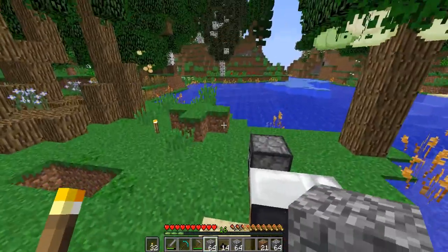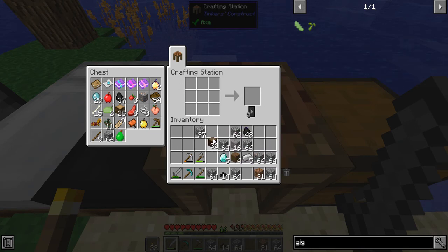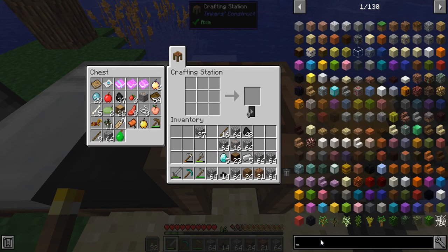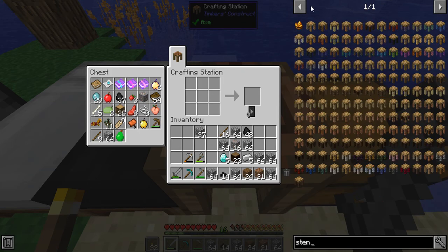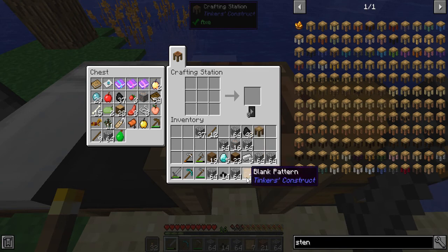We should have some wood in the inventory. The first thing we'll do, before anything else, is get some sticks because those are needed. It's kind of laggy. Let's get the stencil table — I know how to craft these because I've crafted them multiple times. Let's get about eight, that's probably enough for now since we don't need all the different patterns instantly. So the stencil table goes right there.